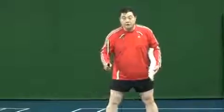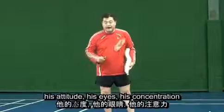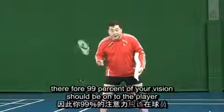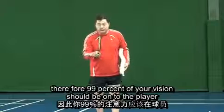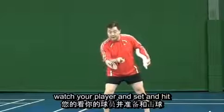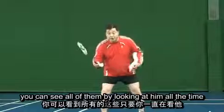Now the key point: when you are feeding shuttlecocks to your player, you should be able to watch all of his movement — his attitude, his eyes, his concentration. You should be able to see all of that while you are feeding him. Therefore, 99% of your vision should be on the player. So watch this — watch my eyes. Watch your player, and set and hit, so you can see if he is guessing or if he is ready. If his posture is right, you can see all of them by looking at him all the time.